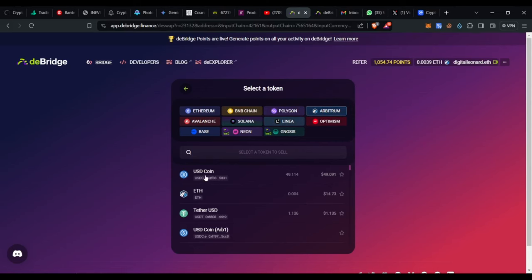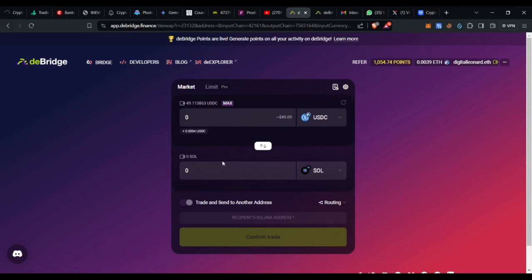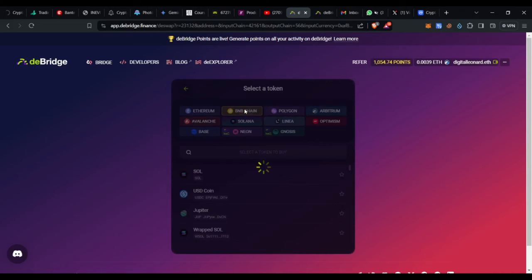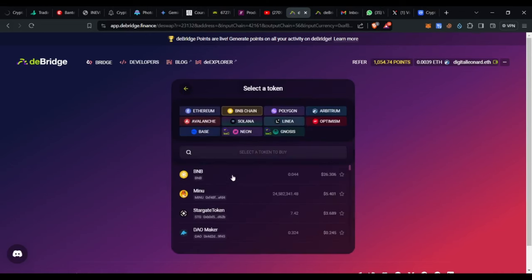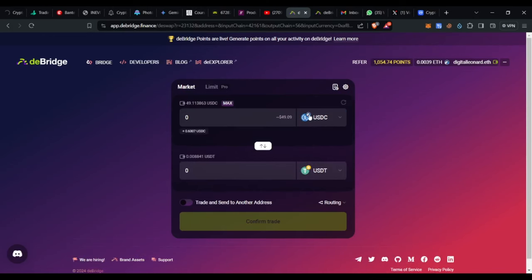I select the USDC option. The next thing is I want to withdraw this USDC into USDT on Binance Chain, so I select the Binance Chain option, then type in 'USDT' and select Tether USD. So I'm withdrawing USDC from the Arbitrum network to my Binance Chain network as USDT, and by doing this I earn some points.